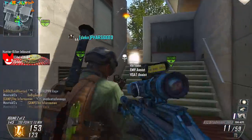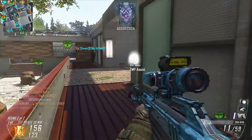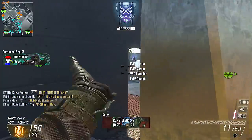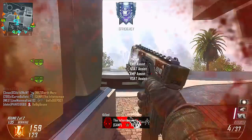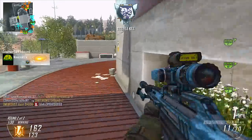I'm running the secondary of the CAP-40, which is a fully auto secondary — it's super good, I do enjoy it a lot. My lethal is C4. Perks are Ghost, Scavenger, and Coldblooded, then Dexterity.